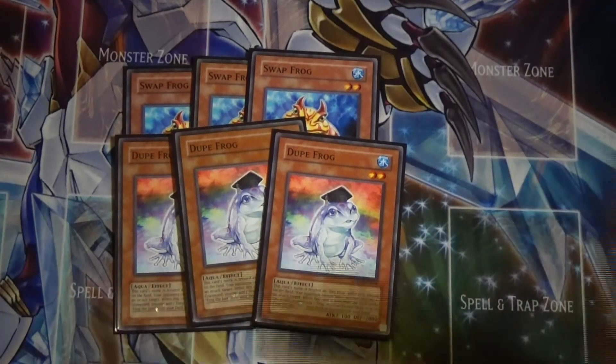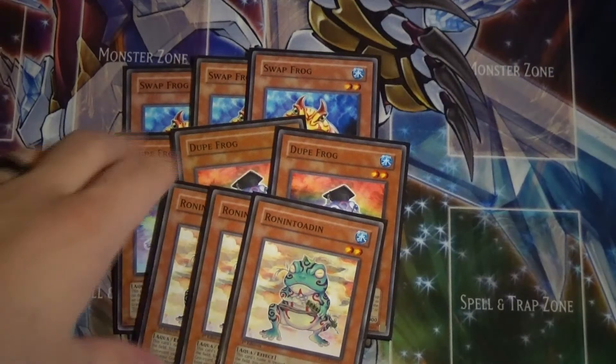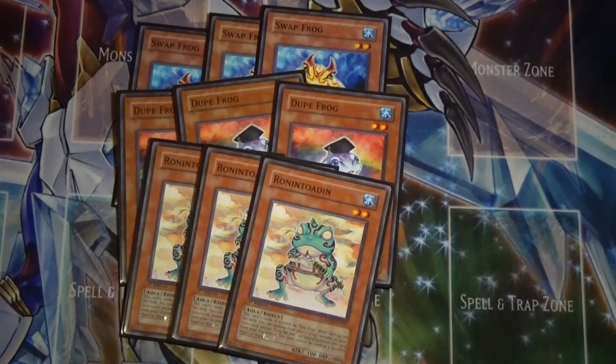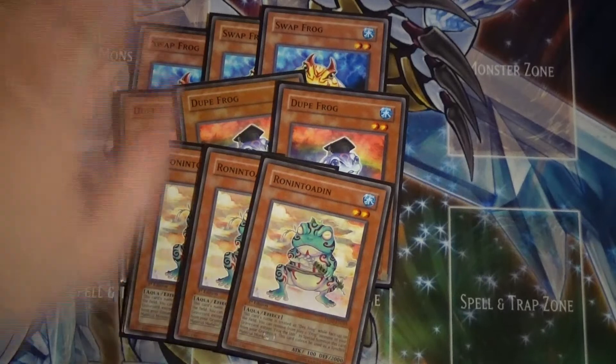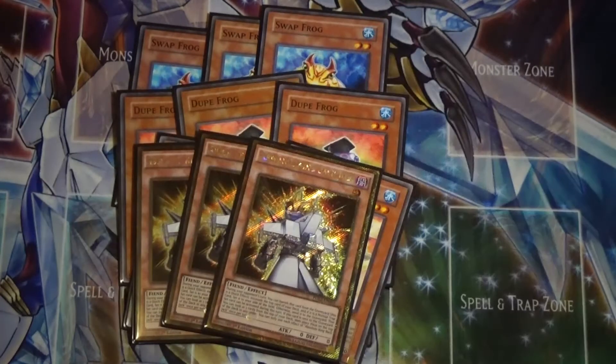He's also a free Frog on the field. Lastly in the Frog lineup, we have Ronintoadin — the samurai, the third Frog you play. His effect lets you banish one Frog monster from your graveyard and special summon him, and it is not once per turn, which is insane. He helps a lot with continuing link spam and XYZ summoning.